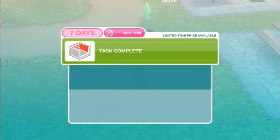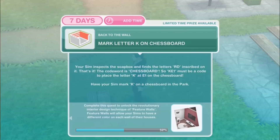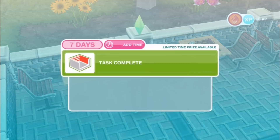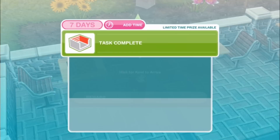Mark letter K on chessboard. Your sim inspects the soapbox and finds the letters R-D inscribed on it — that's it! The code word is CHESSBOARD! So K-E-1 must be a code to place the letter K at E1 on the chessboard. Mark with letter K for 4 hours and 55 minutes. Next: Wait for Cool to arrive. Apart from a mangy pigeon and a chess-minded squirrel, there is very little interest in the chessboard. We're going to skip ahead to the start of the next day with 10 LPs.